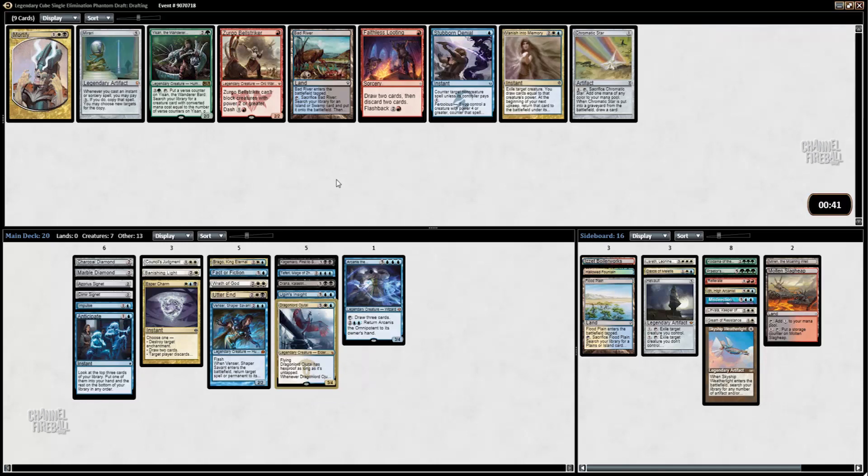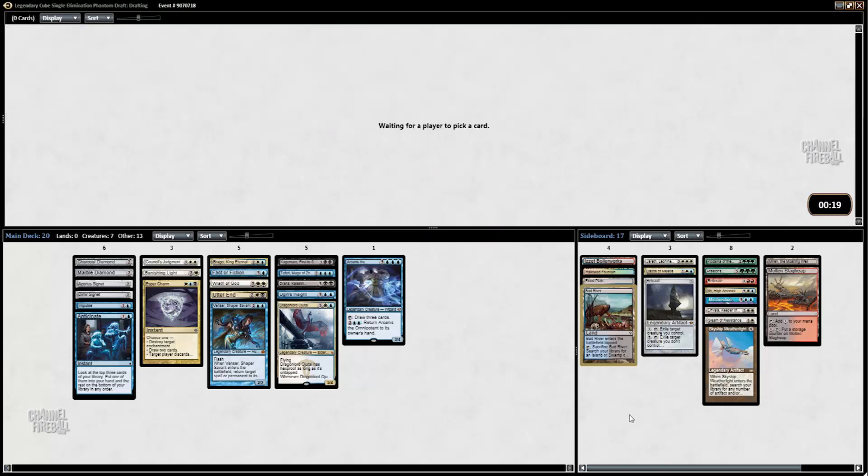Now we have Bad River versus Mortify. I think I need to focus a little bit more on mana fixing. We could end up just being straight Blue-White, but I'd like to play my black spells if possible. Mortify is a good spell, but we have 20 cards here already and we'll be okay on playables. I think the Bad River.